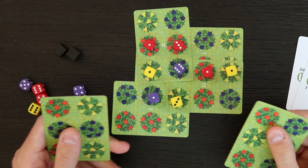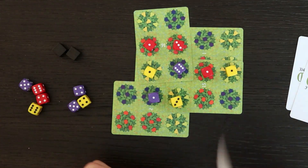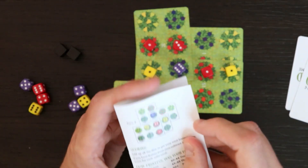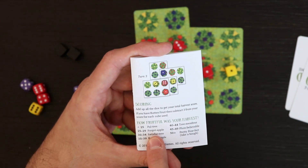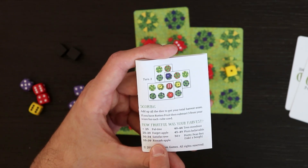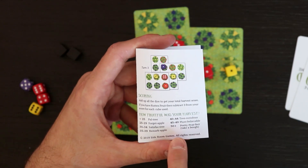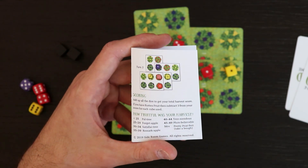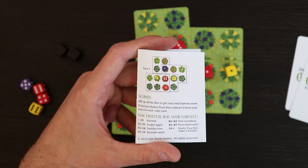I got two more cards. The game in solo mode also tells you your victory based on the rule book, and it tells you at the end how you've scored. If you scored under 25 points, your score has been 'Paul Tree.' 25 to 29, 'Forget Apple.' 30 to 34, 'Satisfactory.' 35 to 39 is 'Remark Apple' — they really like saying apples. Tremendous at 40 to 44. 'Plum Believable' at 45 to 49, and above 50 is 'Pretty Perfect.'